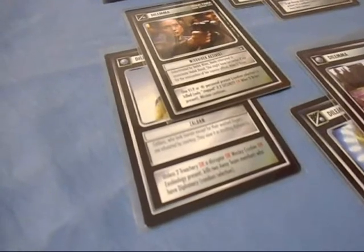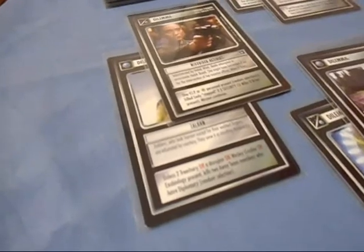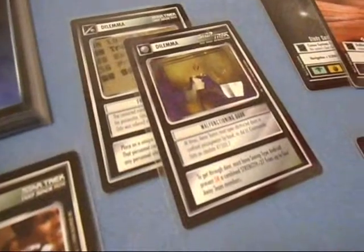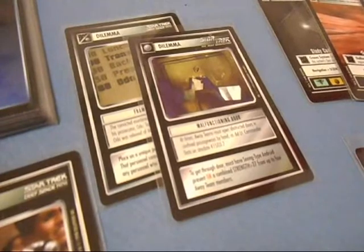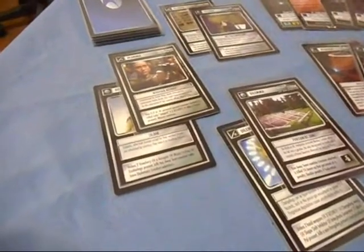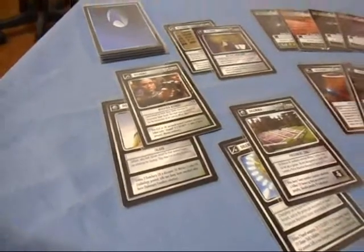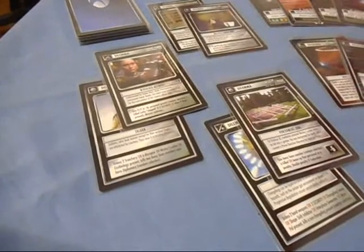My opponent can beam down to that planet and face four dilemmas that kill personnel — I could potentially wipe out his whole away team even before he gets to the last dilemma. Then you have obstructions like Malfunctioning Door and Framed for Murder — they're going to slow down or stop crews attempting that mission. You want your dilemmas to complement each other or work to do the same thing. It's very important that when you're choosing dilemmas for your deck you keep this in mind, because they're going to need to be paired before they're put under the space line.